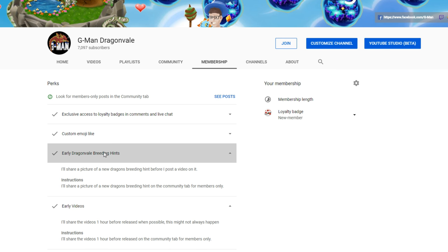Another cool perk is early Dragon Veil breeding hands. I'll share a picture of the new dragon breeding hands before I post a video on it, on the community tab for members only. So only members can see the new breeding hand before anyone else, and you also get the full video on it early too before it's released to the public.